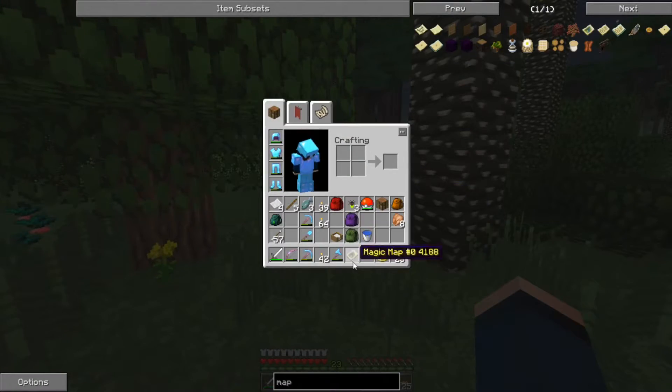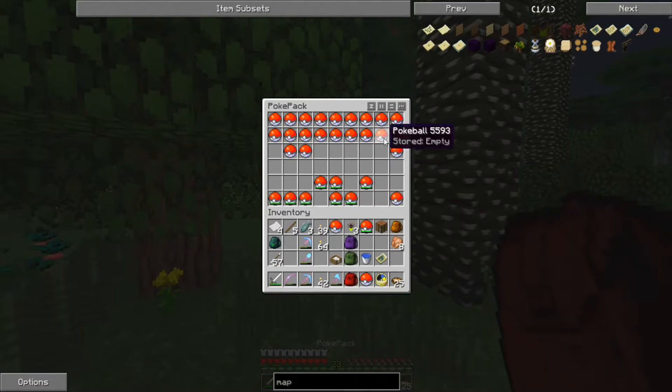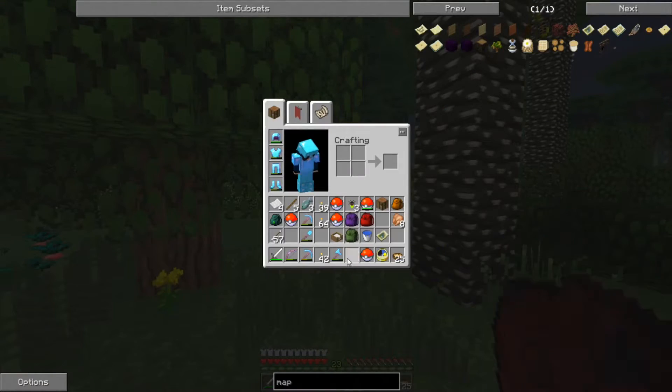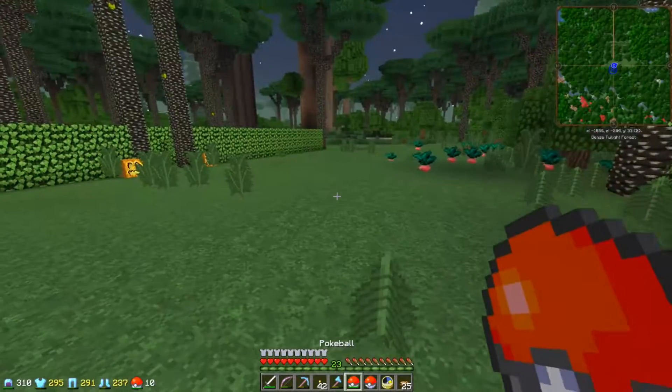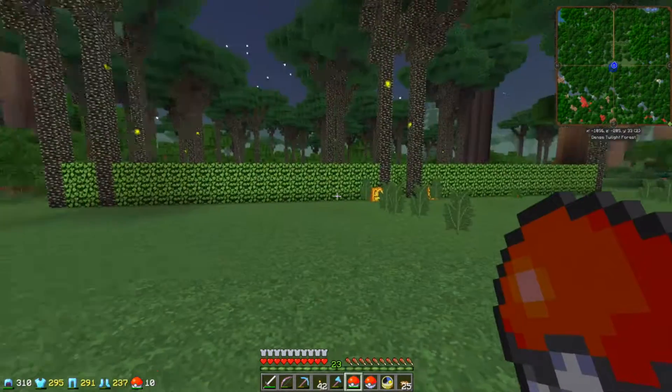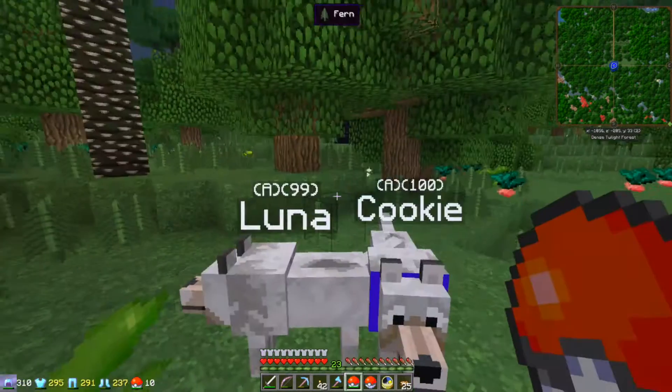I want that purple one! Let's check — I do want to take some of these. I love a good purple sheep. Blue sheep too. There is something lurking in the maze, I do know that.